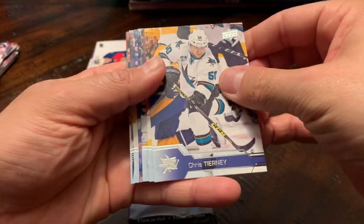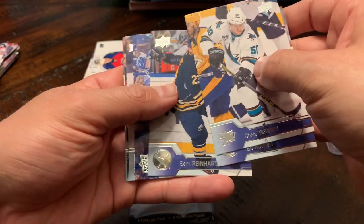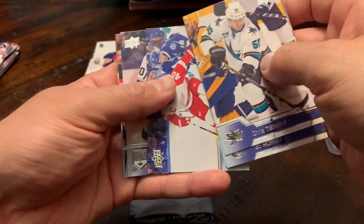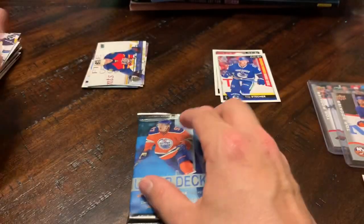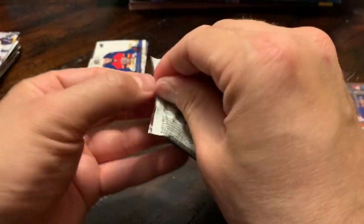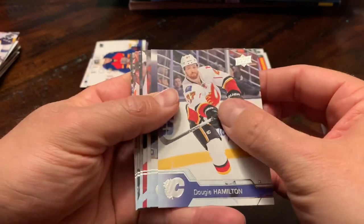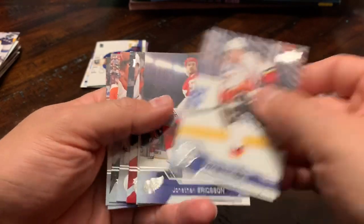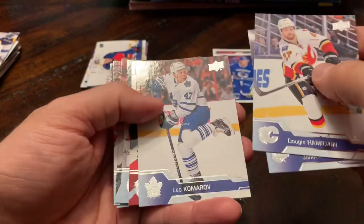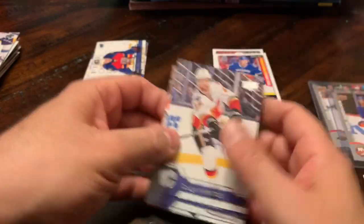What do we have here? Chris Tierney, Bo Horvat, Sam Reinhart, Henrik Zetterberg — another ugly all-base pack, yuck. Avoid that glass pack please. One more young gun. What do we have here? Don't tell me we got another all-base pack — Dougie Hamilton, Jonathan Ericsson, Leo Komarov, Sam Bennett. Oh boy, it's looking like this may not be our night.